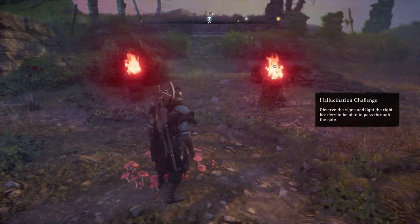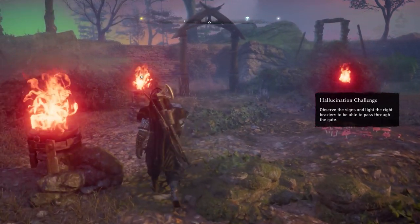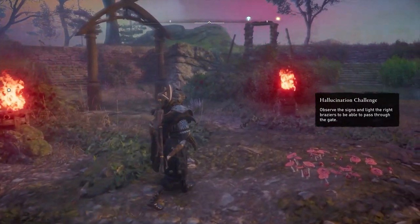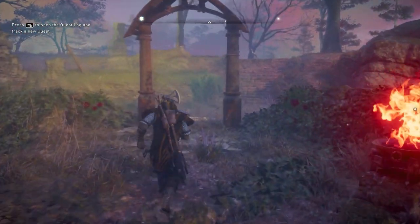Once you eat it, your surroundings will change and 5 flame pits will appear, as you can see here. To solve this quest you have to make a certain pattern of flames to activate this door and get through it to complete the quest.